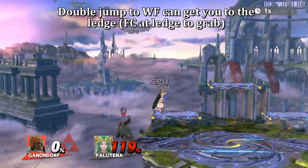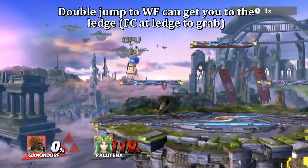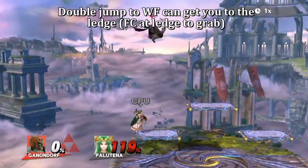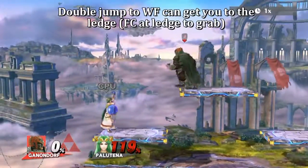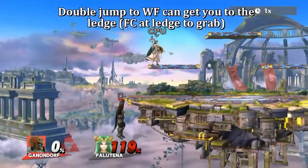If you need to escape the top platform — say if your opponent's under you — you can double jump into a Wizard's Foot to get to the ledge. But you won't automatically grab, so you have to Flame Choke to the ledge.